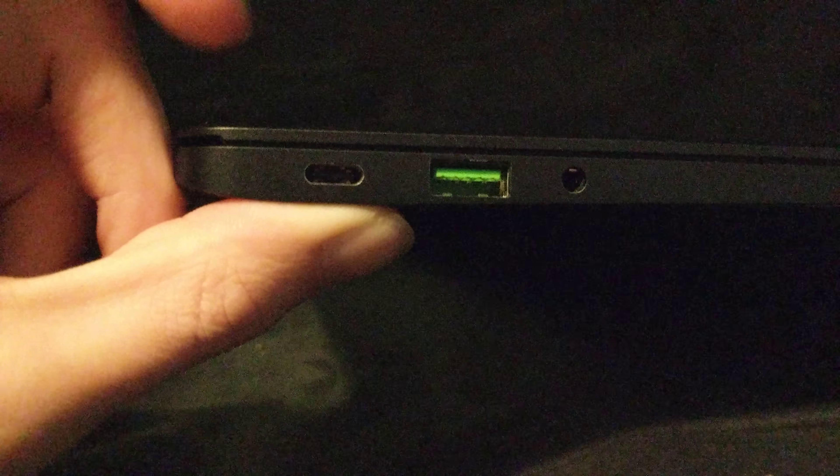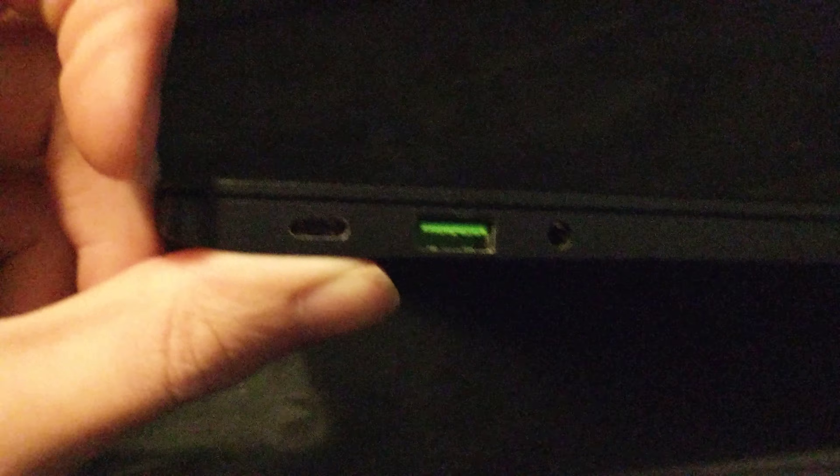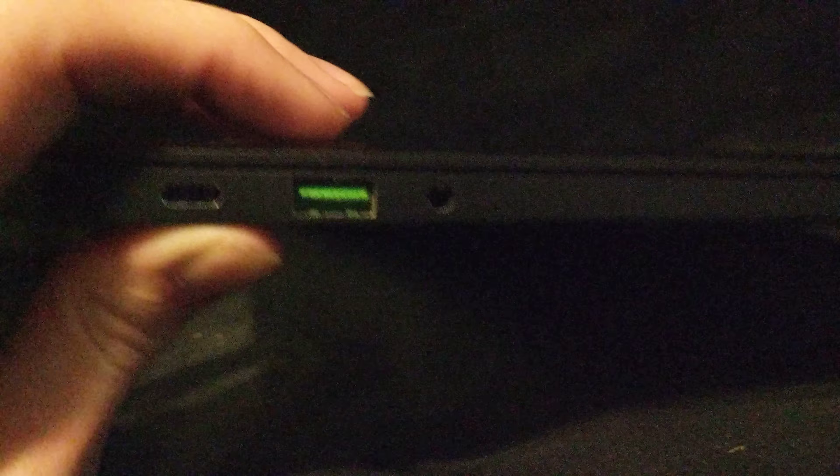Let's take a look at the ports. On this side we have a USB-C port, which is how you charge it — it goes both ways, taking power in and sending information in and out. We also have a USB 3.0 port and a headphone jack. On the other side we have another USB 3.0 and an HDMI port, so I can plug it into a display if needed.